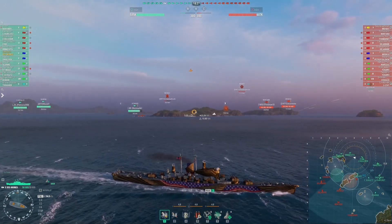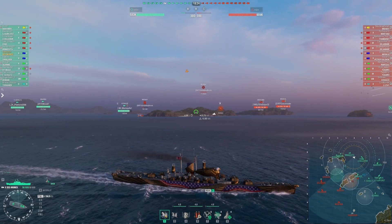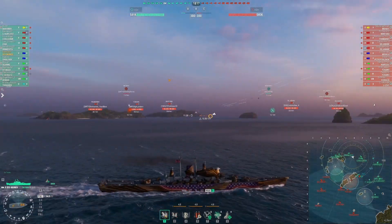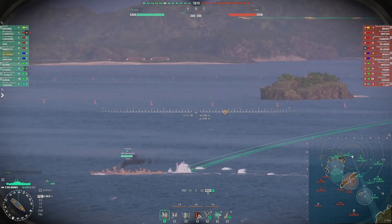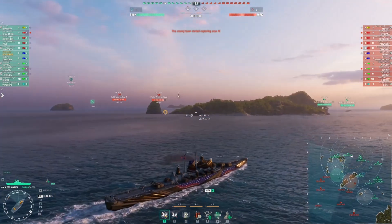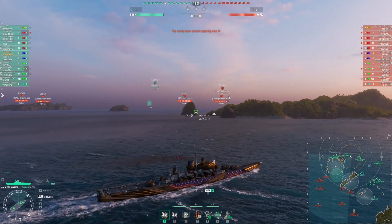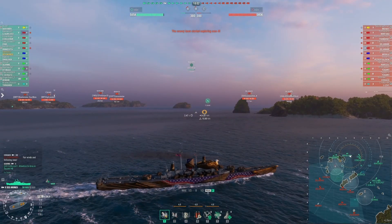Historically when surface ships came under carrier attack, the first thing a captain would order is full speed — he wants all the speed he can to maneuver to avoid incoming torpedoes or dive bombers. Speed is everything. When you're up against planes and certainly against submarines, staying mobile is the key. I'm backing up my friendly destroyers on the top end of the A cap.